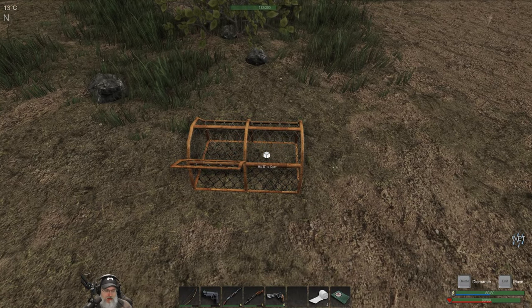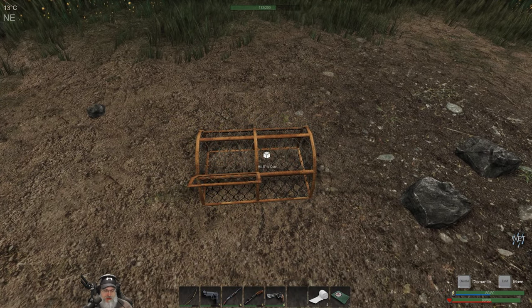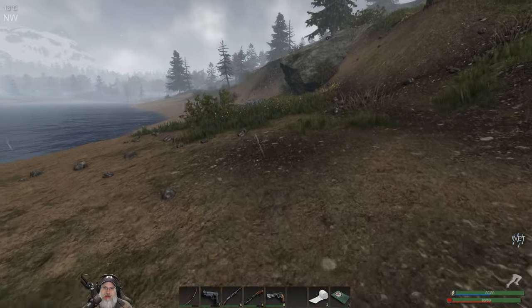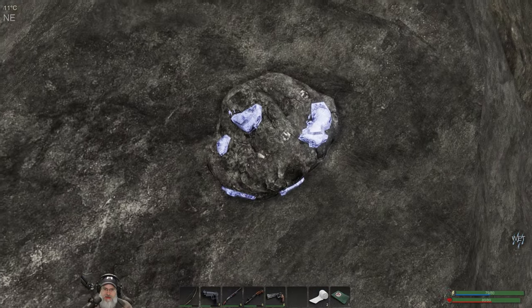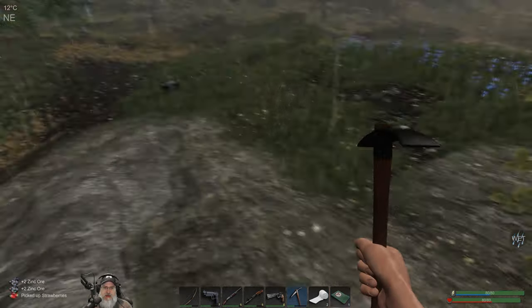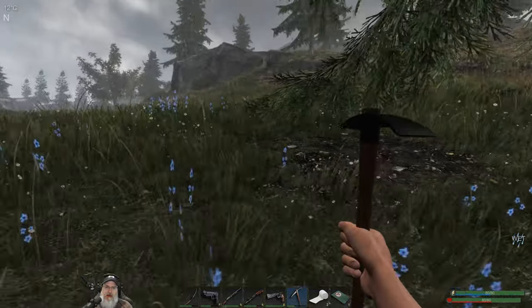Let's move the trap somewhere else — when it was on the other side it was doing quite well. Let's put it here and see if that does anything. That looks like zinc — let's grab it. We're doing pretty good on ores right now, mostly just using them for lockpicks. Nice, more shotgun shells. We got a bear up there, let's avoid him.